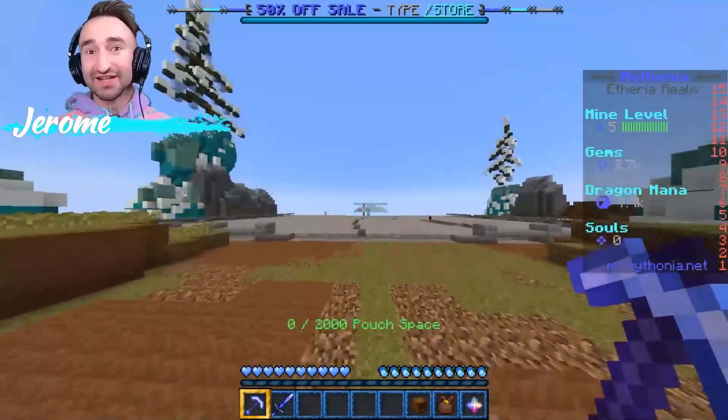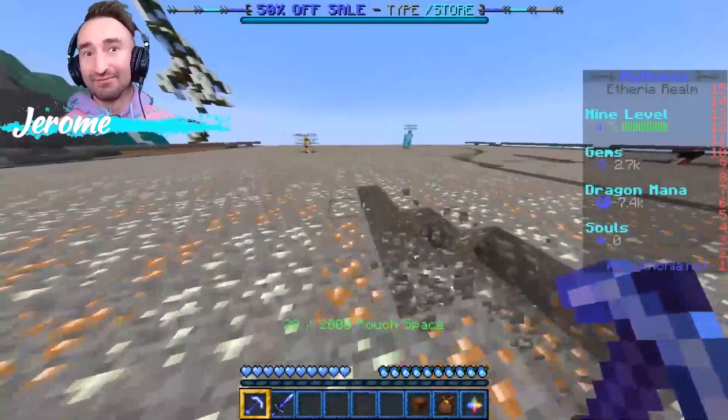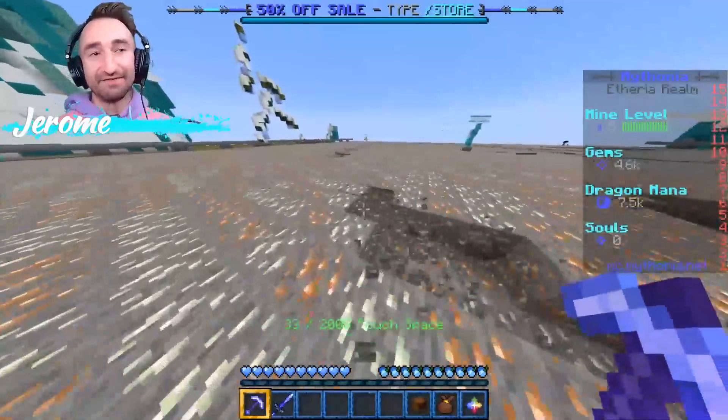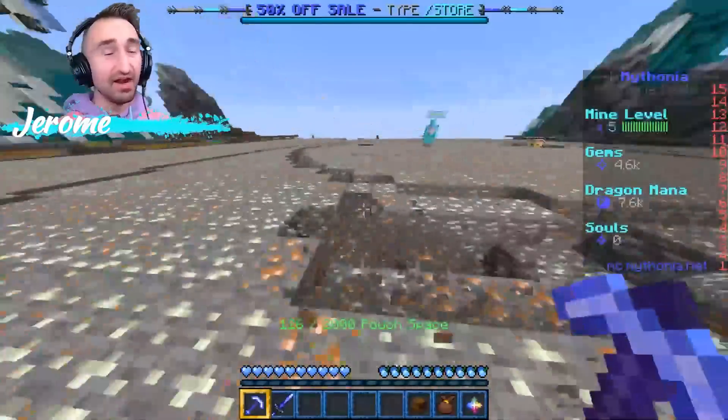Every five levels you get to go to a new mine, and the new mines give you more money for literally the same amount of work. However, it's an investment — we lost probably 10,000 to 15,000 gems just to get to this better mine. So it's something to balance.